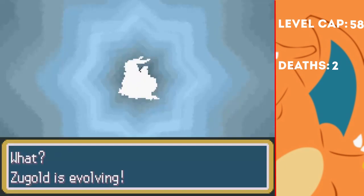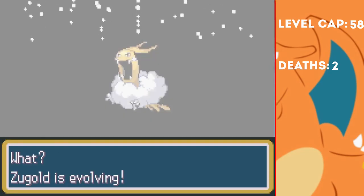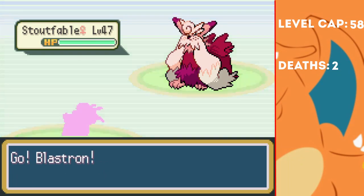I put Betsy in the PC with Ruby, and decide to give Zoogold a try. I do some training, evolving it into a Golbaria in the process, and now we can face the Elite 4 — but not before we have to face Wiggo one more time.